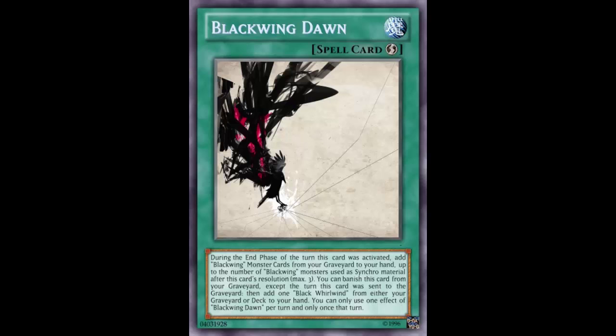Black Wing Dawn reads: during the end phase of the turn this card is activated, add Black Wing monsters from your graveyard to your hand, up to the number of Black Wing monsters used as synchro materials at this card's resolution, maximum three. So you're supposed to neg on a synchro summon — you take two Black Wing monsters, synchro summon into one monster, and you're supposed to accept the minus.